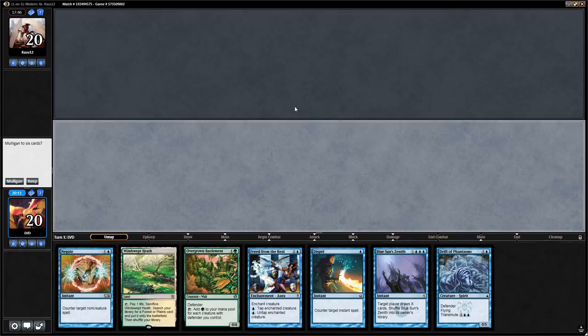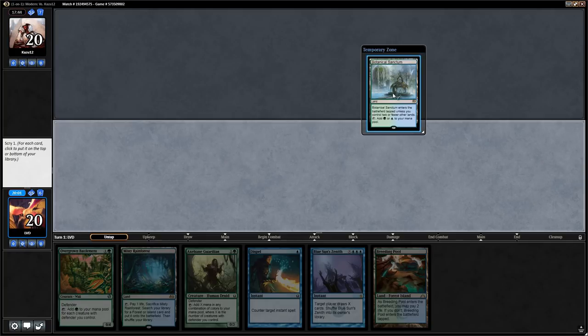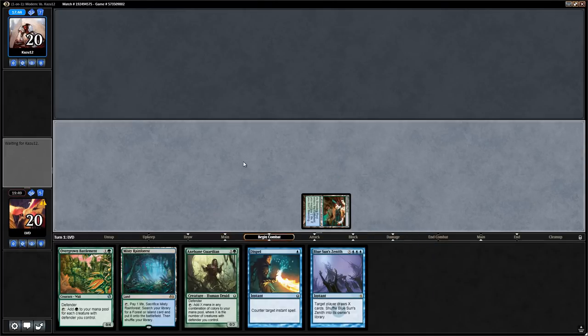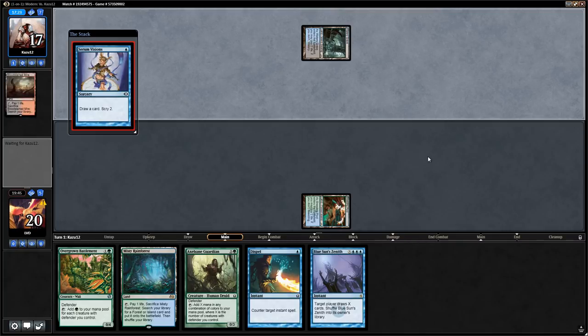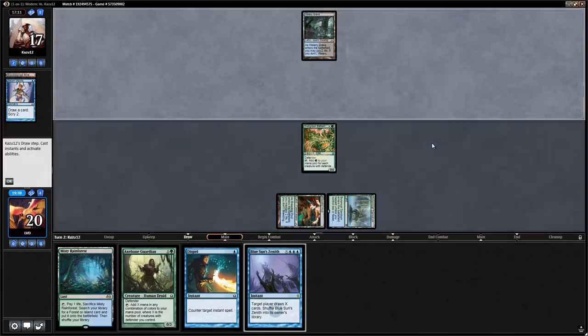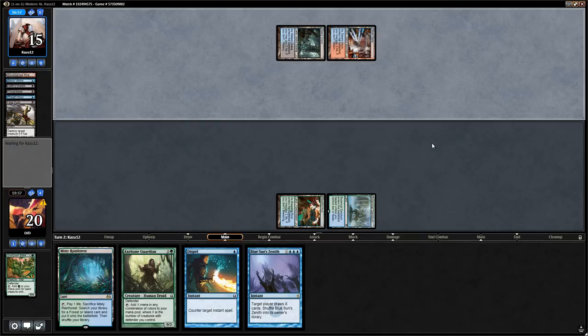We'd like to be on the play, but our opening hand unfortunately has only one land, so we mulligan. The six-card hand is better — Botanical Sanctum — and we keep. We lead with a tapped Breeding Pool since we're probably not going to Dispel on turn one, and we want to keep Botanical Sanctum as an additional mana source. Looks like a turn-one hand disruption spell from opponent — nope, just Serum Visions. We run out Overgrown Battlements. Opponent casts Thought Scour into possibly a delve creature — nope, just Fatal Push on the Battlements.